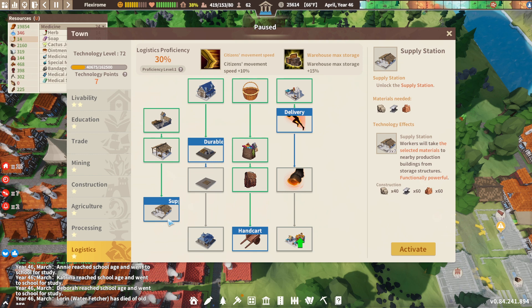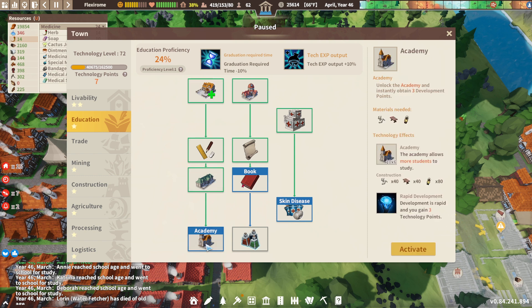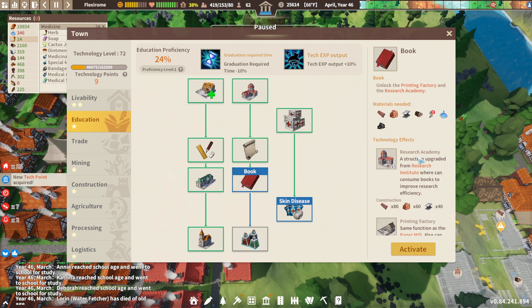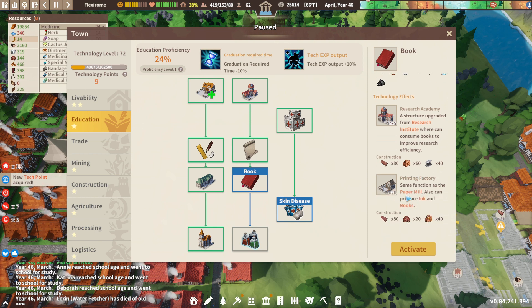We'll take this. Okay. Education — there's your three technology points. Academy allows more students, which is good. Be sure to know where it's in the books. Printing factory. I'm hoping we can make paper out of other things.